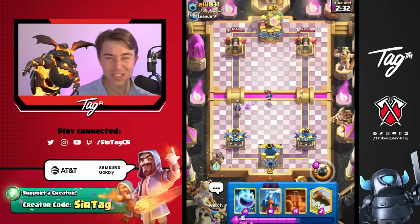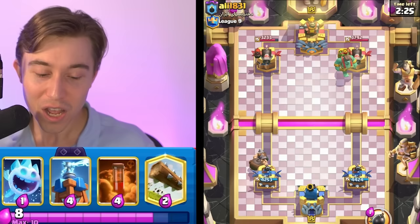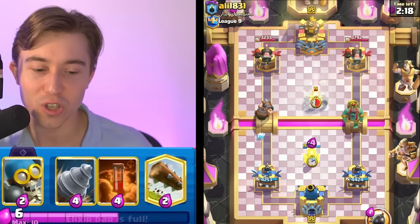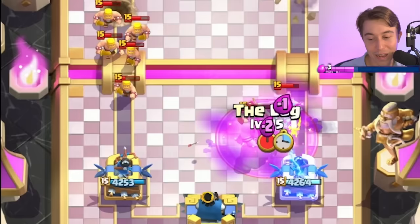Lava Hound has gotten a lot better in the meta, and it's actually significantly stronger with the Dagger Duchess, because it allows you to safely build up big pushes in Single Elixir while relying on the Dagger Duchess for defense, while your opponent doesn't have enough Elixir to spam and overwhelm it. This guy does have Goblin Giant and Electro Wizard, but he misses the Mighty Miner. Perfect timing on the log — melting the Spear Goblins and also nullifying the Electro Wizard from zapping our tower.